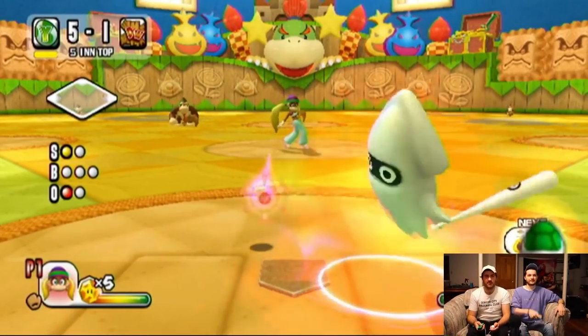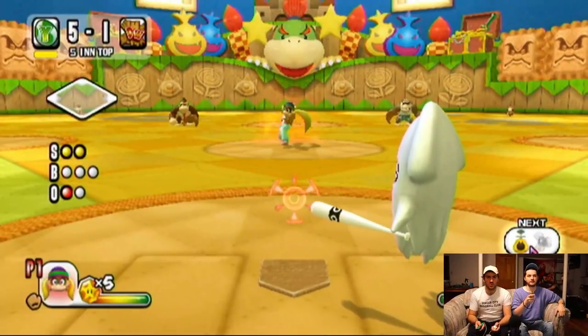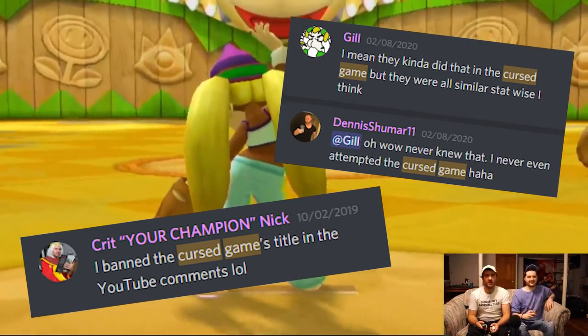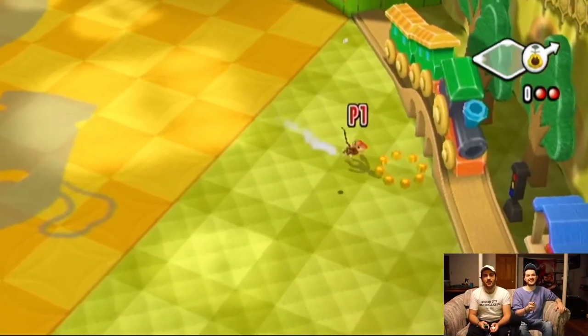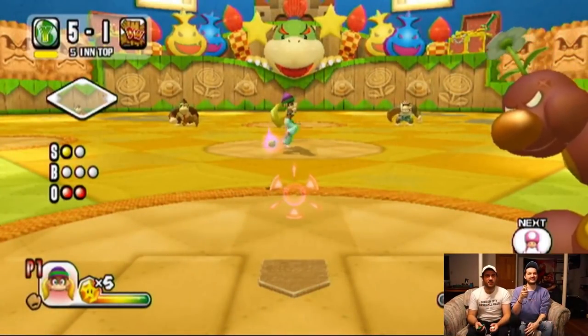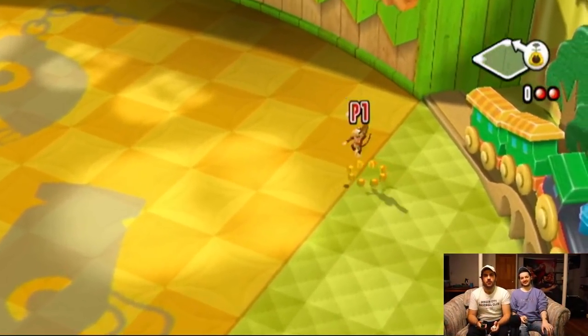The Cursed Game. The Cursed Game refers to the sequel to Mario Superstar Baseball on the Wii, Mario Super Sluggers. The term 'Sluggers' was considered taboo for a while by the community. If someone needed to reference it on camera or in the Discord server, they called it the Cursed Game. While mostly a meme, it isn't a lie to say that many Mario Superstar Baseball players believe the sequel to be an inferior game.